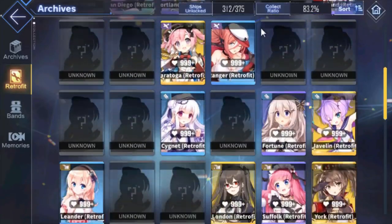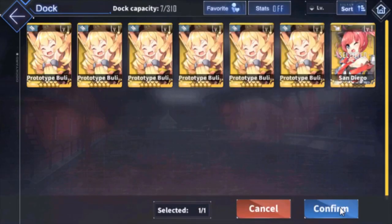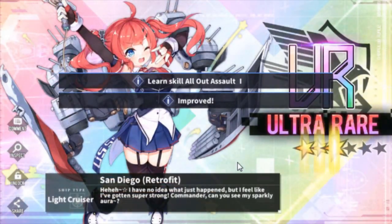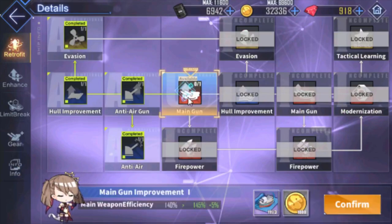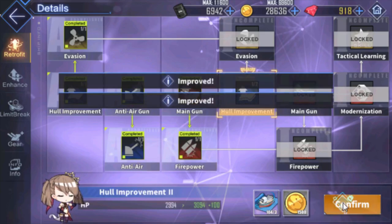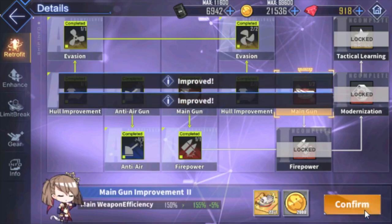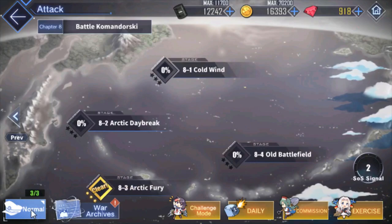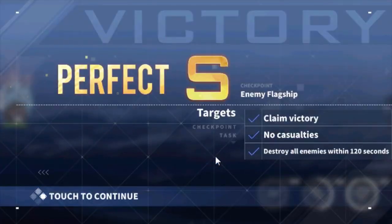Retrofits are available to some ships as an extended evolution beyond their current state. They gain an additional limit break, huge stat boosts, and usually one additional skill. To retrofit a ship, click the retrofit button if available and go through all the pathways upgrading everything until complete. These upgrades cost coins, parts, and blueprints. Blueprints are obtained primarily by doing hard mode and sometimes through exchange shops. Hard mode is available three times a day and should be worked on as soon as possible to stay on top of collecting prints.